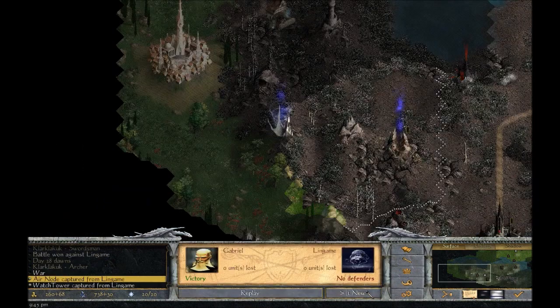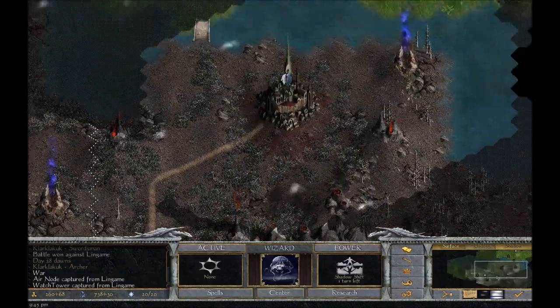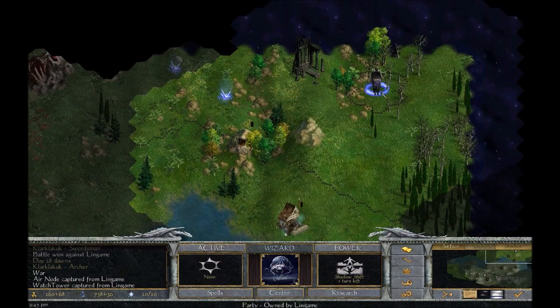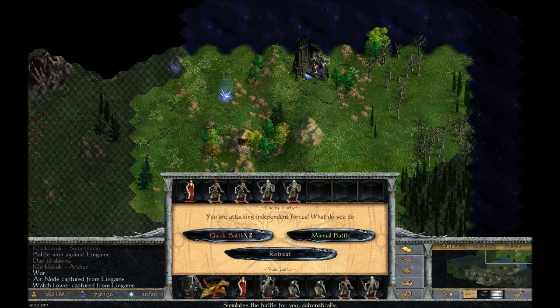War — okay. And an air node and tower. Let's hope he doesn't have any summons as well. This puts us in a better position. Do I want to fight this myself? I probably do — yeah.